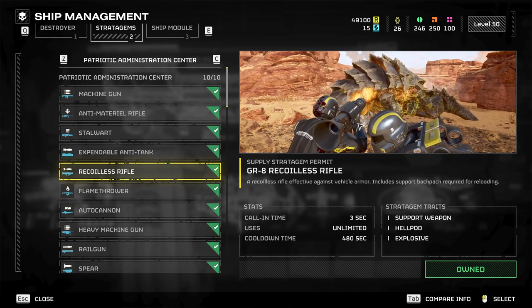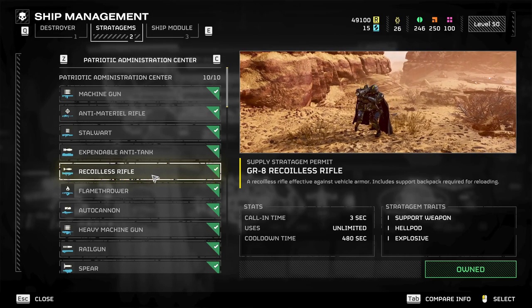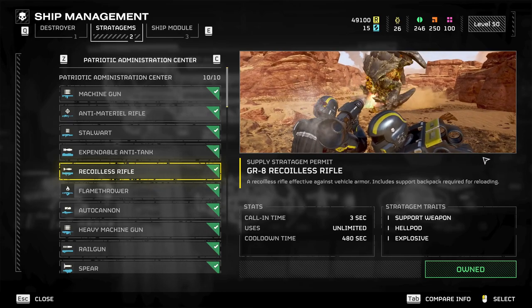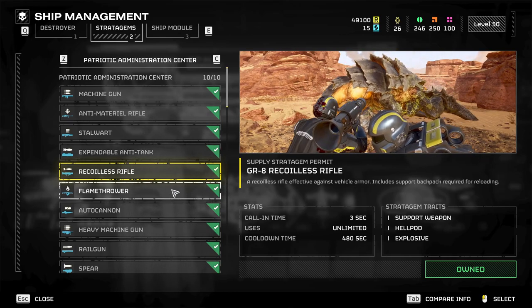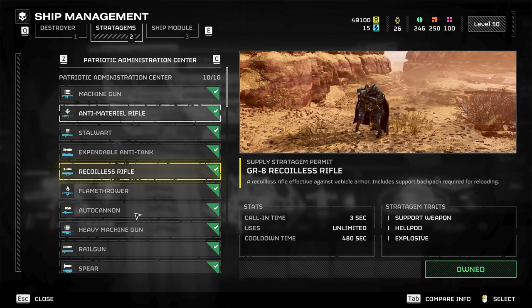The recoilless rifle is really good though. If you hit your headshots, it's a two-shot on most big guys. Bile Titans and stuff — it can break armor open so other people can hit it. It comes with five extra rounds, which is good, but the reload time is long. I haven't tried it with the jet pack reload, but I'm assuming it's the same as the machine gun, so you might be able to do that.